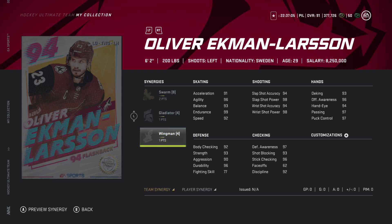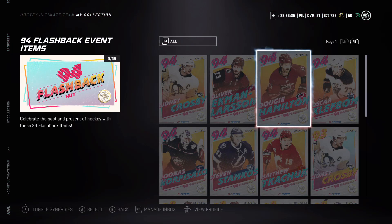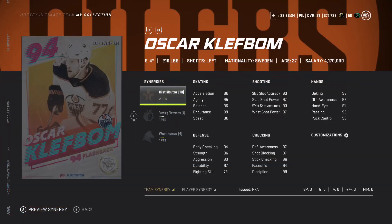Dougie Hamilton with two to Balanced, one Shutdown - 90 speed going up to 93, and he's six foot six. Shot power 98. This card looks good but Balanced isn't a very popular synergy - I have Balanced but it isn't very popular among everybody else.